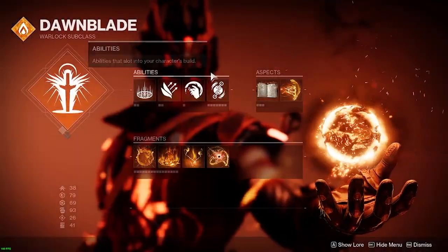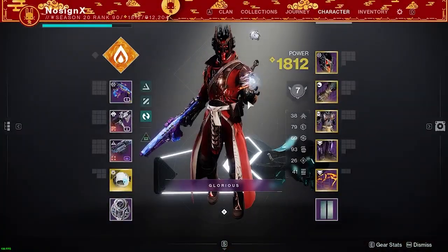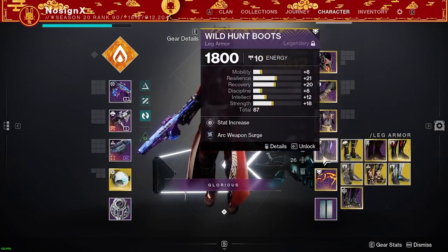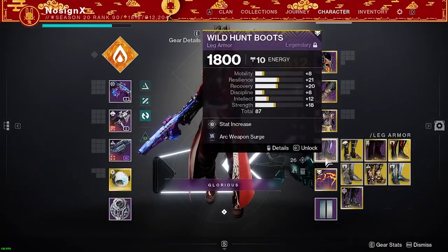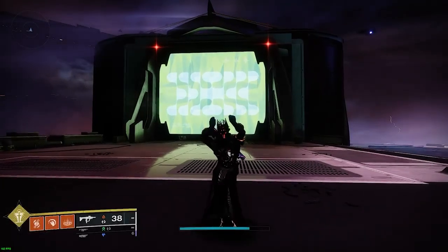At first I was like, it's not giving me the second charge, let's try to switch out the nades. That didn't work. So after a little bit of trial and error, I realized it's mainly the boots. So right now I'm only running three blue mods, and that seems to bug it out, as you guys can see in the bottom one.